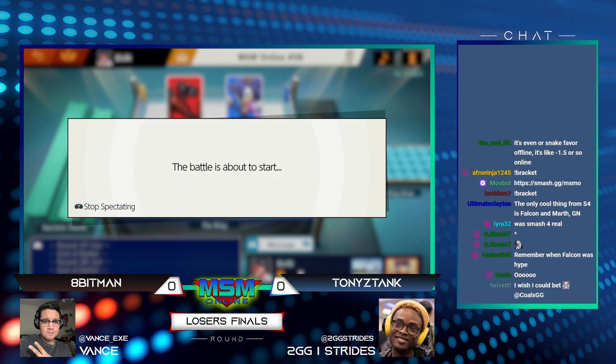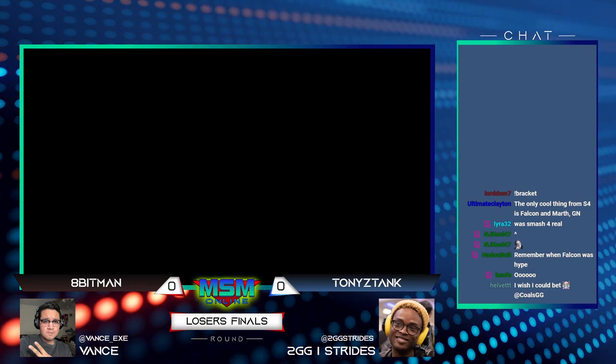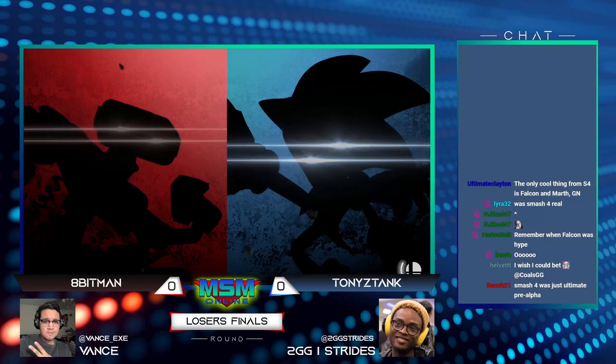Without further ado, Loser's Finals — 8-Bitman on the runback from Winterside, originally losing 3-0 to Tony. He's going to get the runback here on Loser's side. We'll see how things go between these two: Rob vs. Sonic.